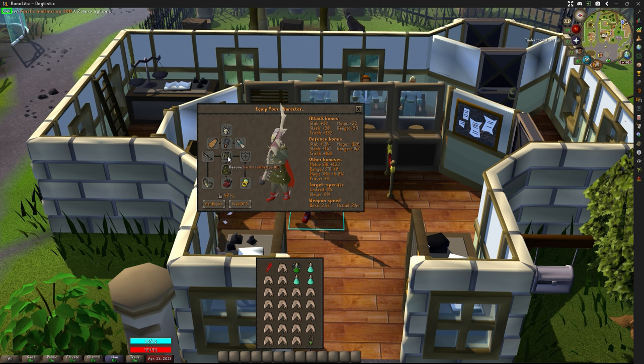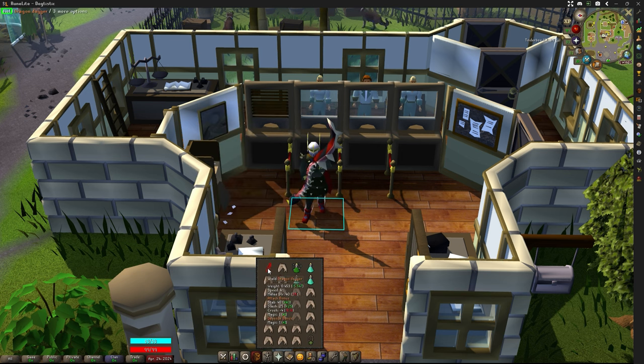I also recommend bringing some Magic Defense gear. I'll be bringing Karil's Leather Top and Karil's Leather Skirt for 120 Magic Defense to help reduce damage during the boss. Barrows Gloves, Primordial Boots, Amulet of Torture, War Blessing, Neitiznot Faceguard, and a Fire Cape. I'll also be bringing a Lightbearer and a Dragon Dagger for a spec weapon. Note that you will need to bring a Knife — or any Slash weapon — to slash through the webs entering the dungeon.